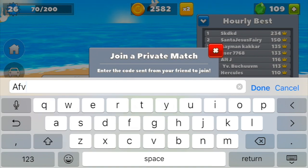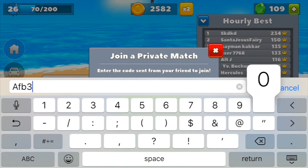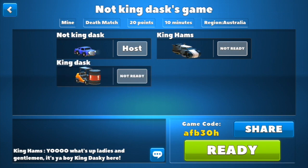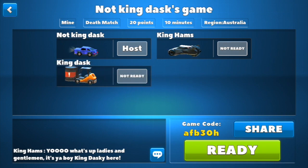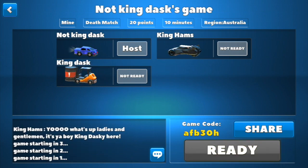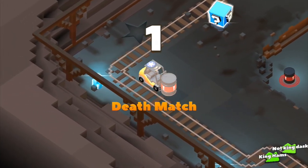I'm going to type in the code and join my friend's game. Now that we're in the game, a big shout out to not King Dask who helped me in one of my previous videos, and also to King Ham who helped me in some previous videos. King Ham has got the awesome rumbler with the stripe skin, and not King Dask is using the chuck car with the second skin. I'm using the star skin as shown earlier.